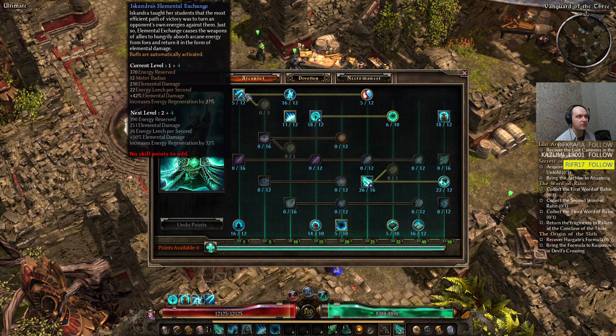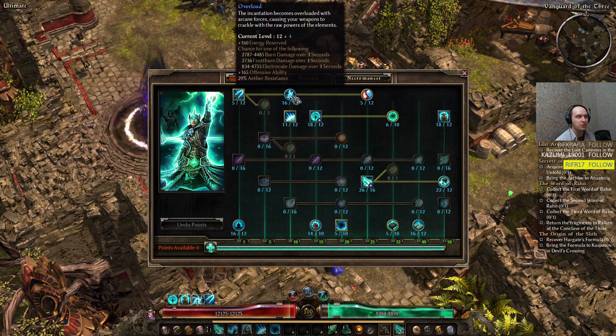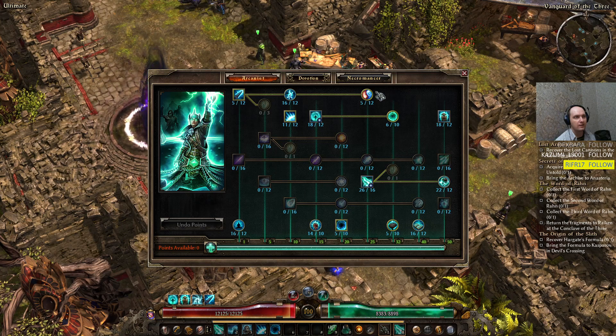I only need Elemental Exchange here so we can use Overload. Elemental Exchange could also be a little useful for energy regeneration — it's giving me some energy regeneration, this being the 1.2 patch.